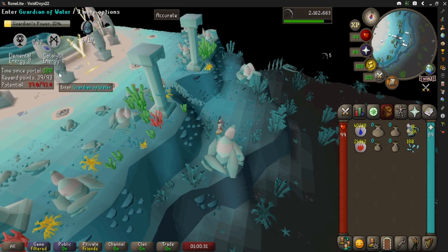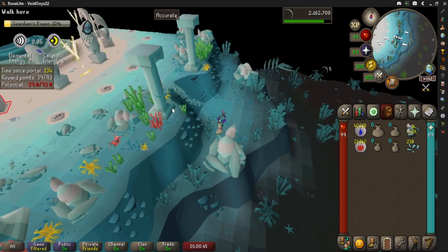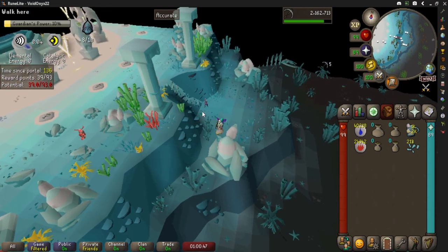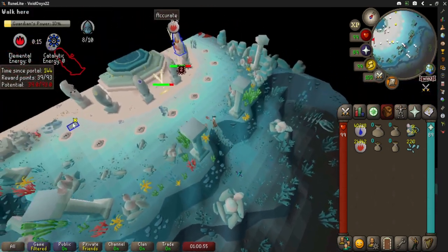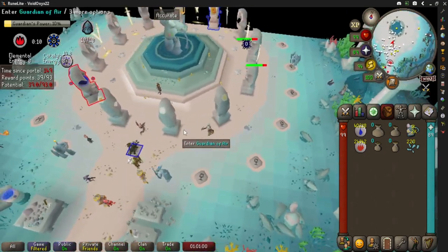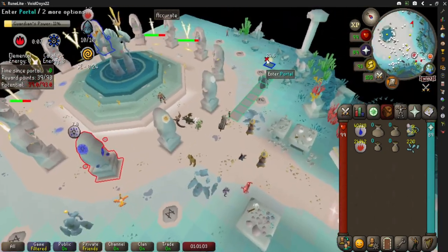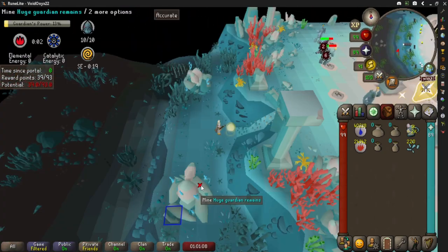You're gonna mine until the counter says about 145 or 140. You're never gonna start inside the portal unless you lose during the game — if the Ironmen are doing their job and you get reset while inside the portal, then you'll start in the portal. Otherwise at 140, come stand right here, go into the portal, and mine up.